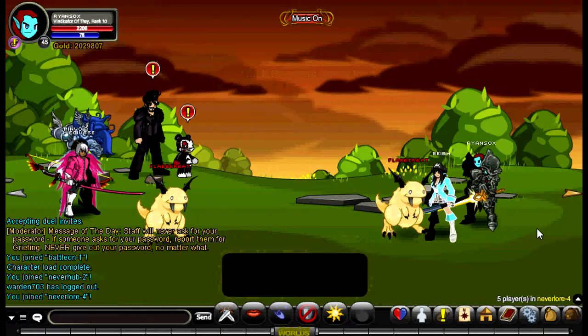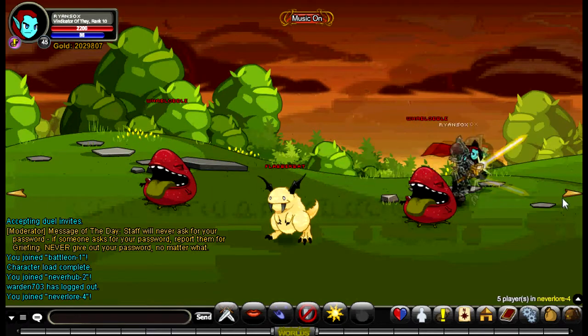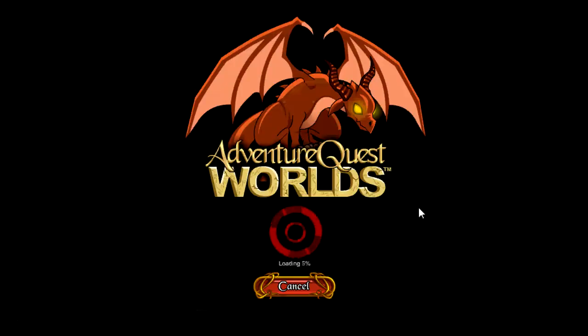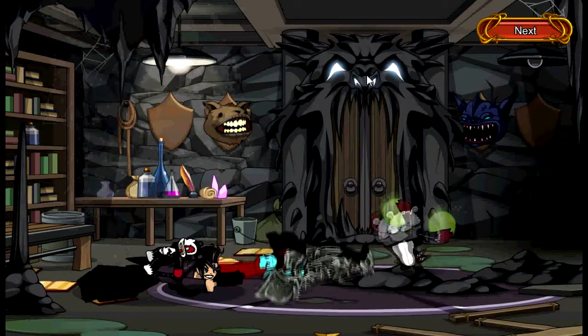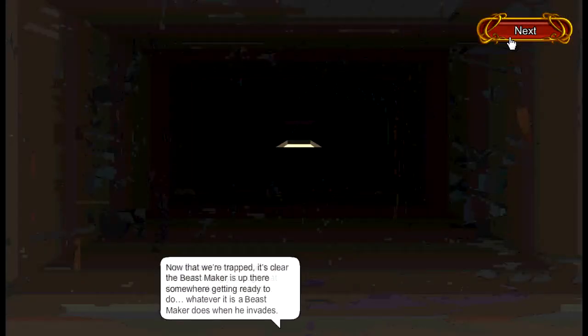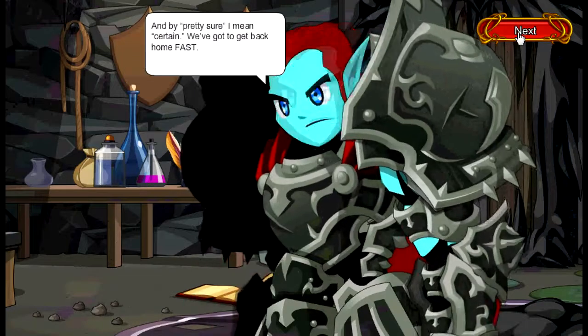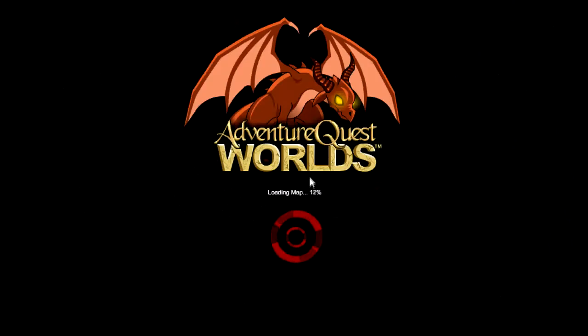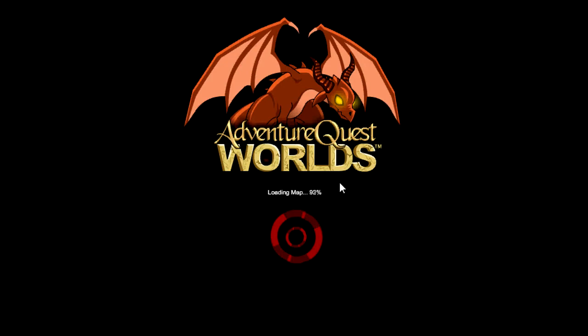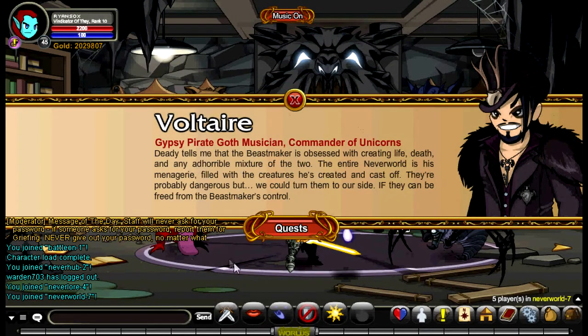Then from there, you want to head back to the Shady Door. You want to go through and it will take you to the next zone. You'll join a cutscene, then you want to talk to Volitaro and do the first quest.